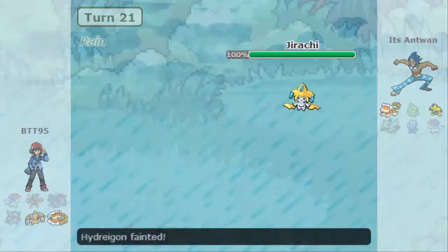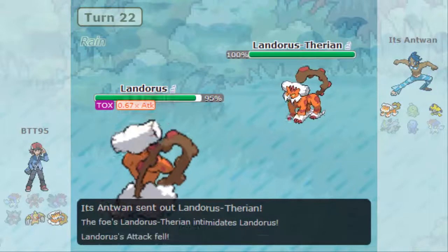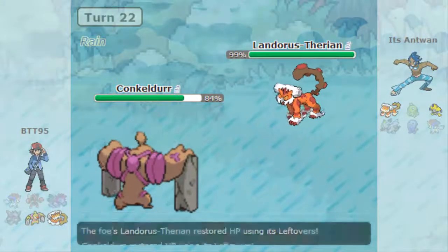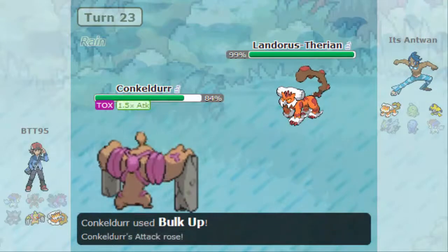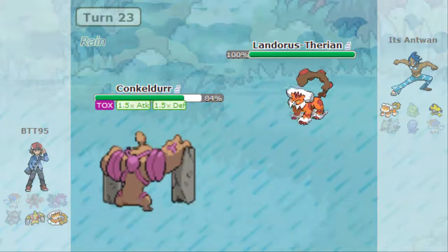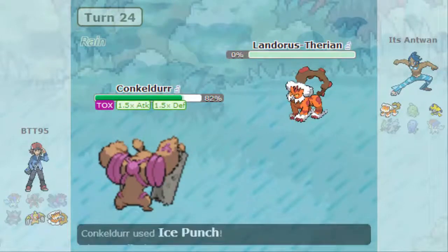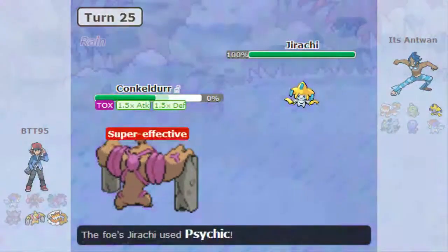I'm thinking I can go for a Fire Blast, but he strangely has a Scarf Flash Cannon Jirachi — a little weird — and it takes out my Hydreigon. I go into Landorus and debate going for HP Ice, but ended up going for the safe U-turn into Conkeldurr. He toxics me — I'm not really sure why, because he gave me the Guts boost — and he doesn't go for my leftovers, so Toxic will start to wear me down. But at this point it really doesn't matter because I know I can knock out Landorus.